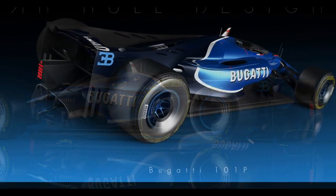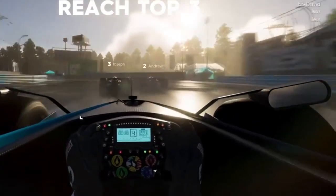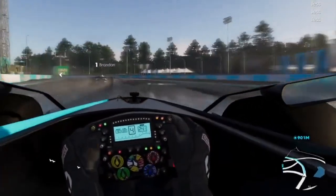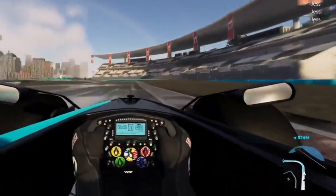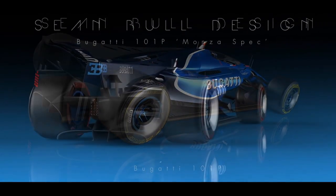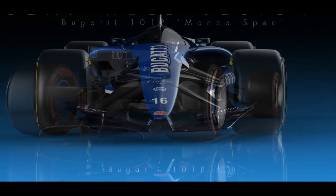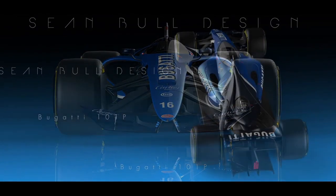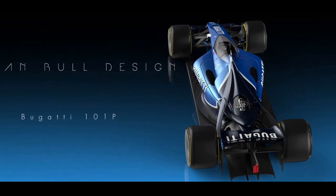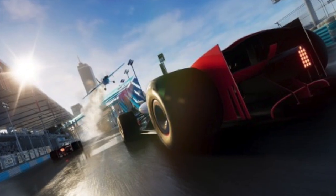I'm going to show you some footage of the little Formula One cars in The Crew 2 — obviously not leaked, this is gameplay footage already out from the trailers. This was one possible outcome: the Bugatti 101P concept F1 car. I'm thinking it's most likely this car because it's based off motorsports, and if you look at the footage I'm showing you right now, it looks really similar to it.